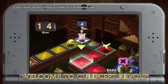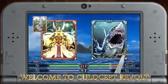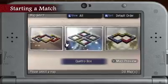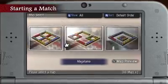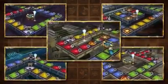Combine the suspense of a board game with the deep strategy of a card game, you get Cold Sept Revolt. Each match takes place on one of dozens of maps. Depending on the map you play, you'll want to adjust your strategy and book of cards for the best chance of winning.